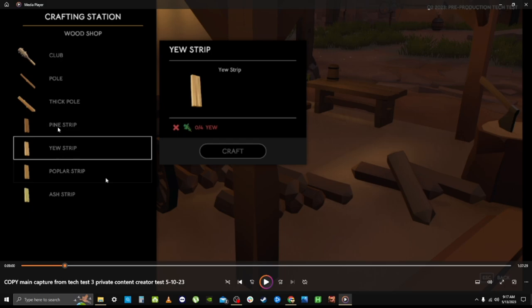Pine was the easy wood resource to get — it was everywhere in the starting area at the docks and in the first adventuring zone. Yew, poplar, and ash I would guess are going up in the tier list as far as difficulty to acquire, because the areas where those are found are probably harder.